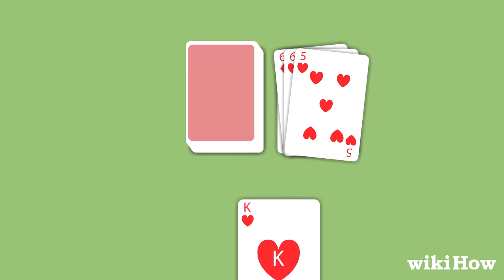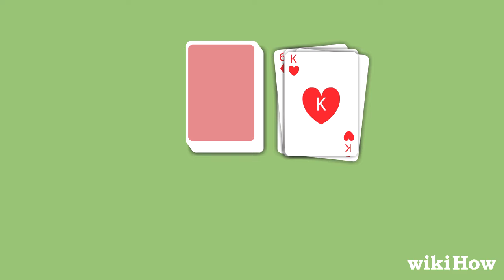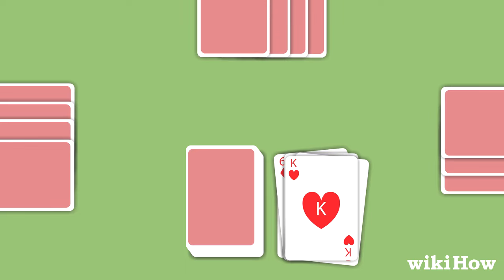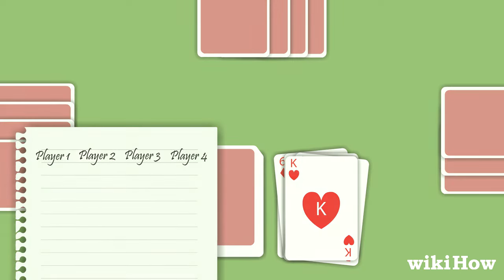Play continues clockwise until one player runs out of cards in their hand. When a player empties their hand, each player that still has cards counts the points in their hand and writes their total score down.